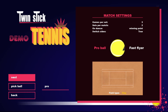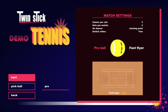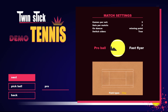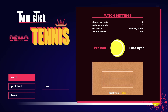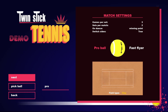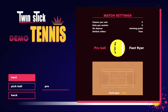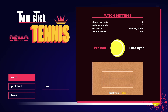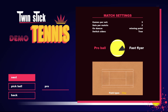We have grass, we have clay, we have hard court. On clay the ball bounces a bit higher and slower — it reduces the speed more. On grass the speed reduction is less, so it bounces faster and lower. Hard court is in between the two. As it is Roland-Garros season, we have the clay court in the demo at the moment. I think after Roland-Garros is finished and the grass season starts, I will change it for the grass court.